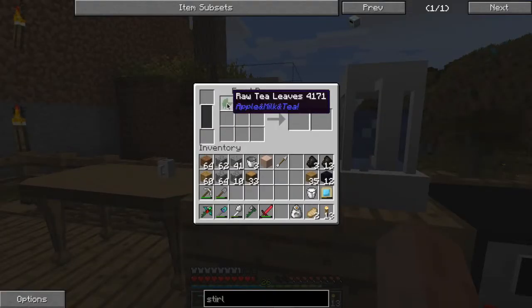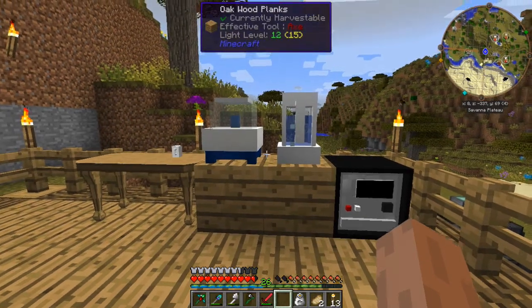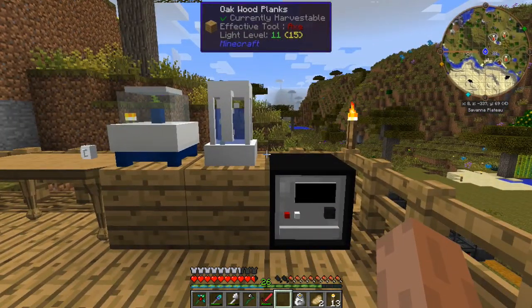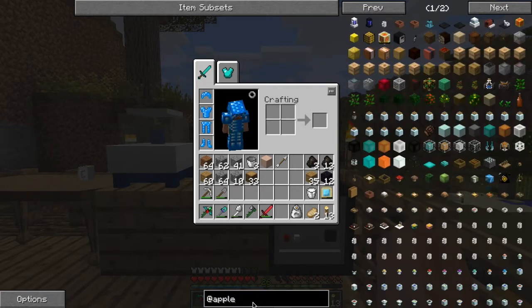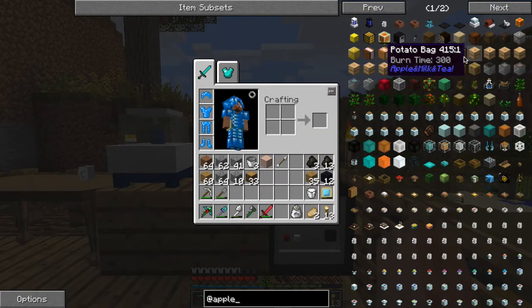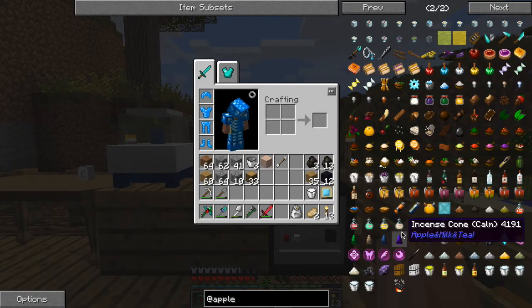So after watching a couple of supposedly intro-to-Apple-Milk-and-Tea videos on YouTube, they didn't actually show how to craft anything at all - basically all they did is show all the various items in the mod, which quite frankly is a lot. There is a heck of a lot. So if I go to apples, basically all of this stuff - all these cups - you can make all these cardboard boxes. The food's pretty impressive, these apple tarts and stuff. There's two pages of food basically that you can make, drinks and stuff.